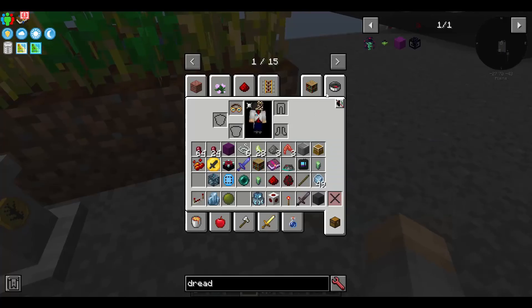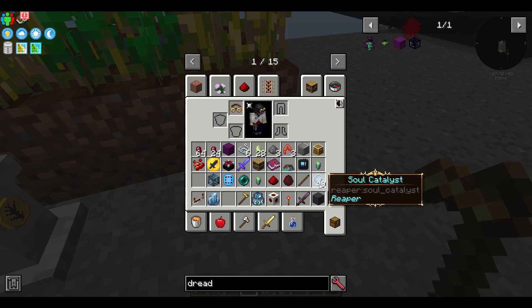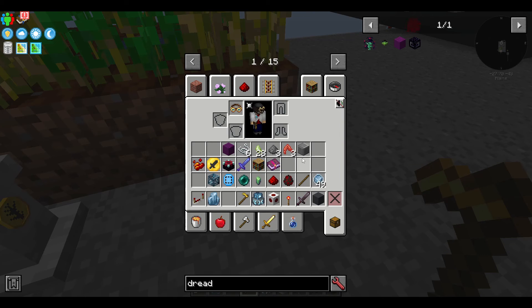The first option I'll present to you is my favorite of the bunch: pedestals. Pedestals have the added benefit of being able to support tools. This means that if you had, say, a hoe enchanted with fortune, you'd be able to get more seeds out of it.